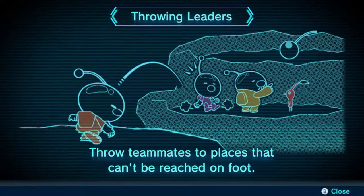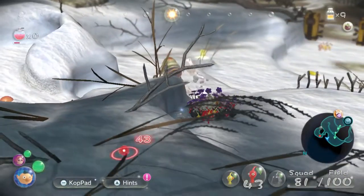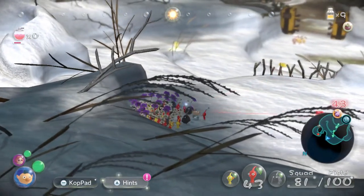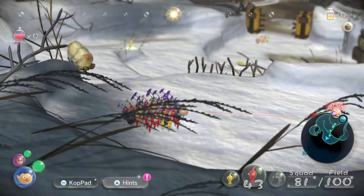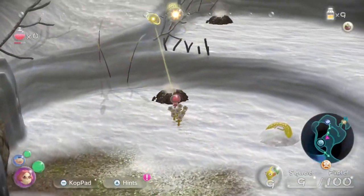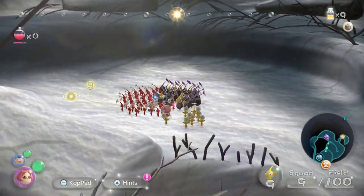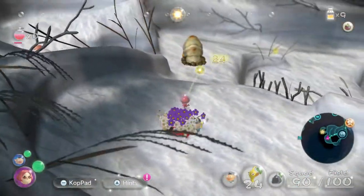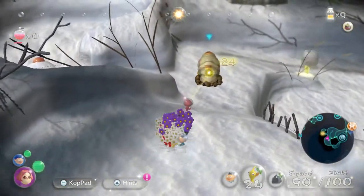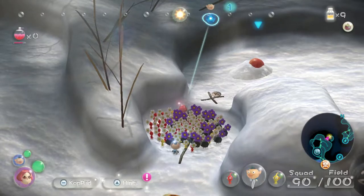Throw teammates to places that can't be reached on foot. Okay, so let's get Brittany to come over here. Let's go to the revealed area.